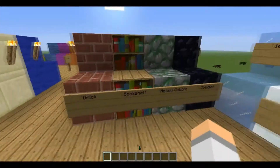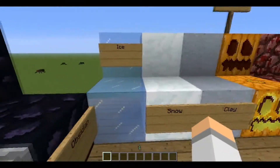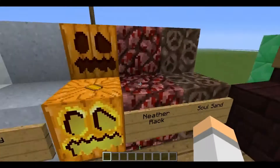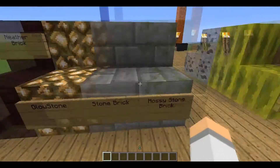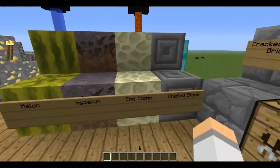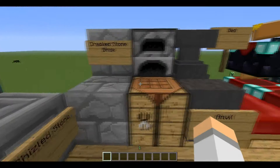We have brick, bookshelf, mossy cobble, obsidian, ice, snow, clay, jack-o-lantern, pumpkin, netherrack, soul sand, netherbrick, glowstone, sandbrick, mossy sandbrick, melon, moussile, handstone, chalkstone, stone, crackstone, brick — cross the bridge.